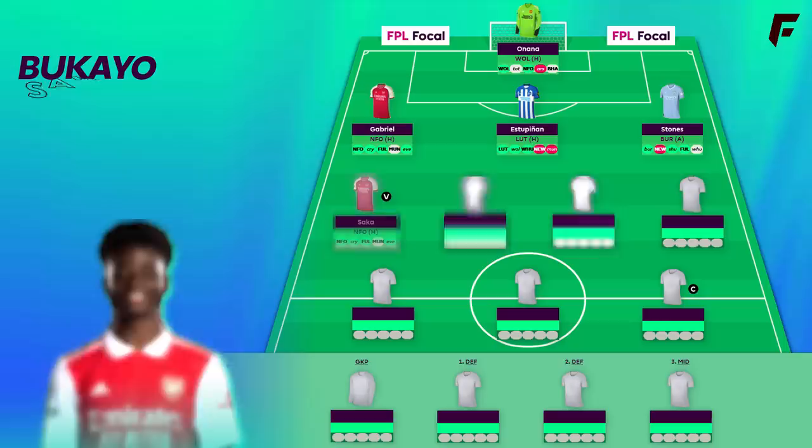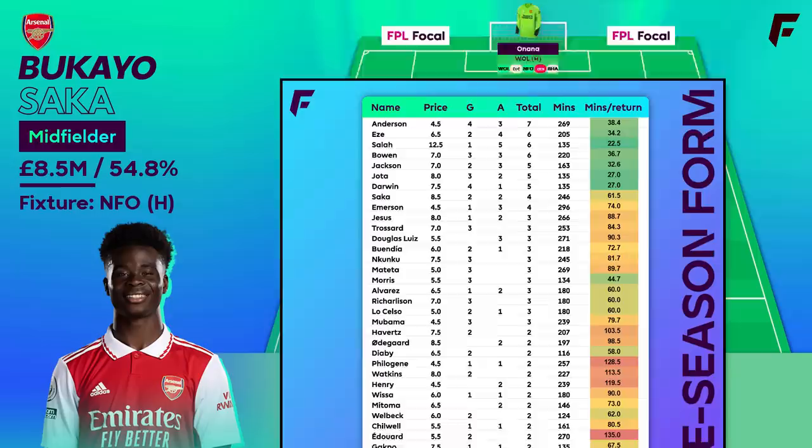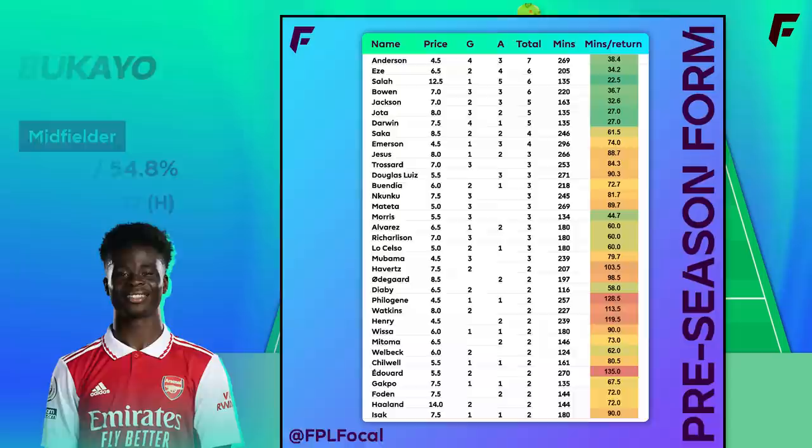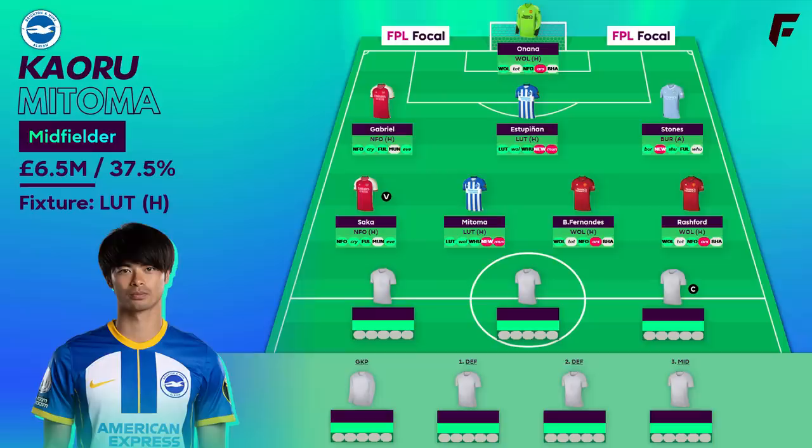The midfield is Saka, Mitoma, Bruno and Rashford. Saka is having a good preseason with 2 goals and 2 assists. Forest could line up with Einer at left wing-back, with Lodi not in the picture after his loan ended, so this could be a weakness that Saka could exploit down that side — perhaps Odegaard as well. Mitoma versus Luton's new signing Kabore is another potential vulnerability, with a couple of assists in preseason for him, and it's hard to overlook such a great opening game.